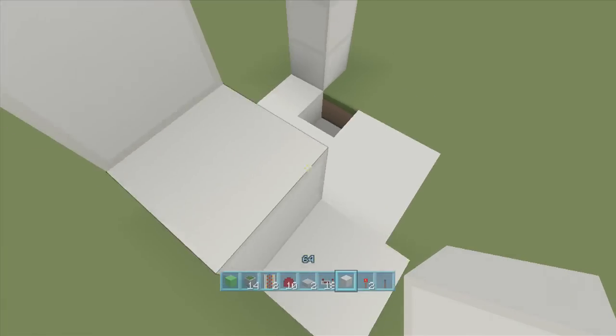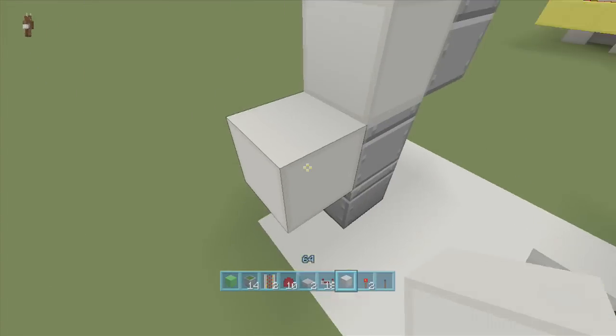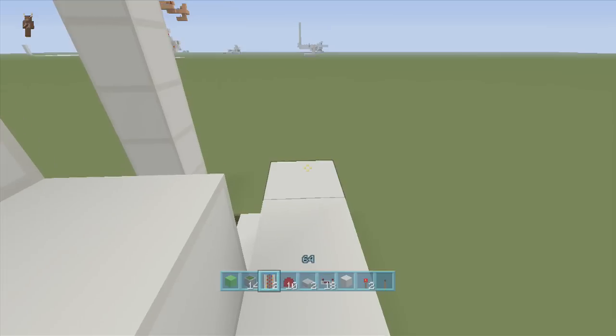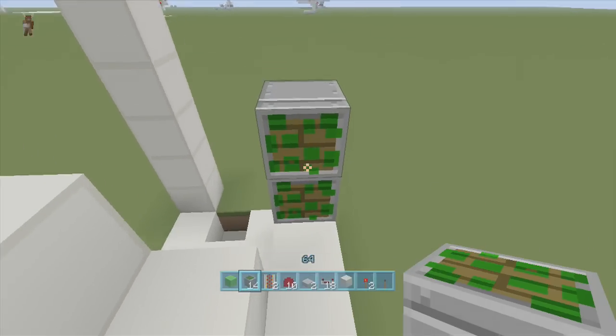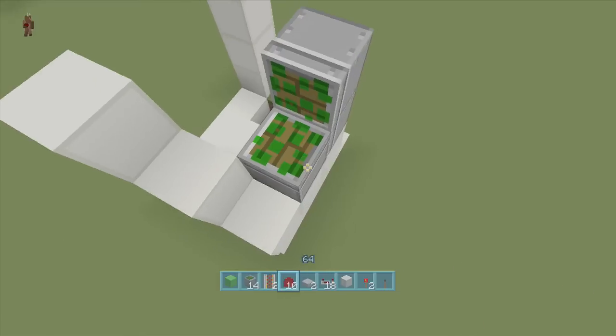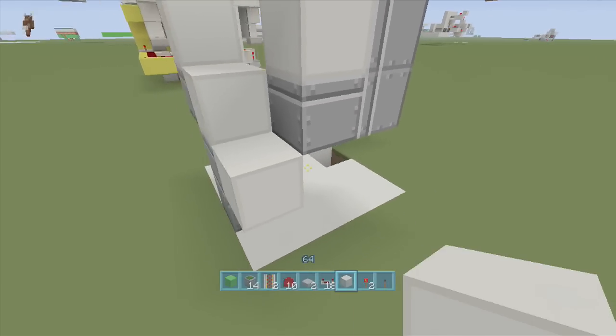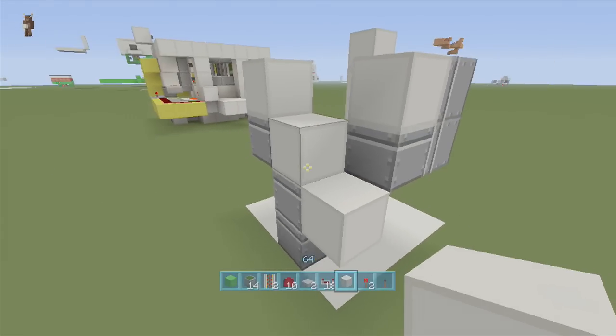From that block of choice come out two more blocks, then put two sticky pistons facing towards you, one sticky piston facing upwards with a block of choice on top. Delete the two blocks underneath it because we need that spacing. That's all the pistons for the opening and closing circuit.